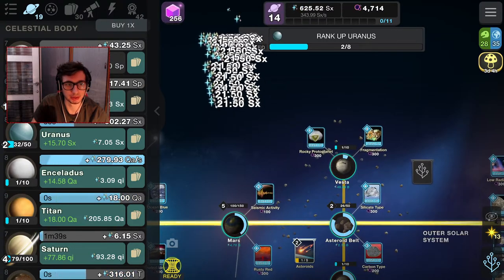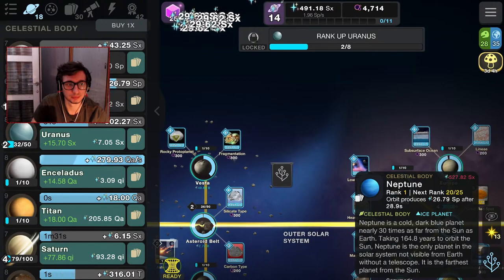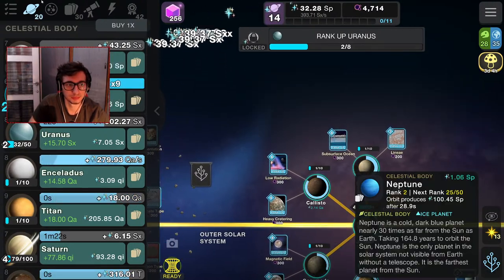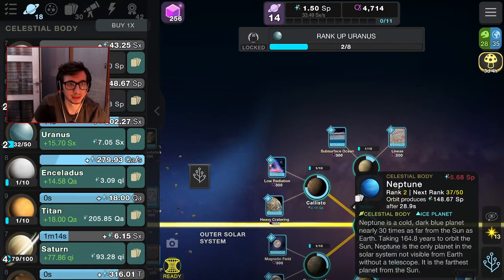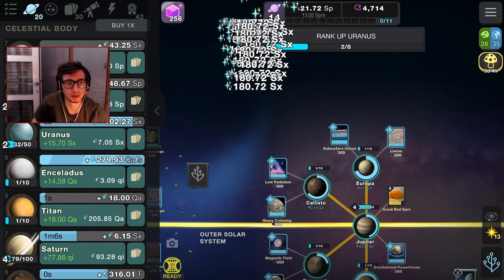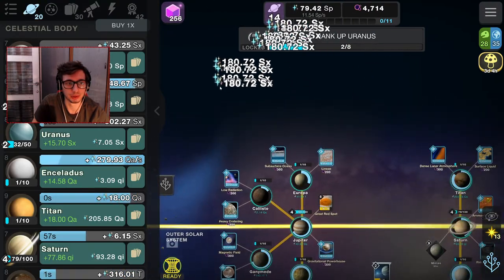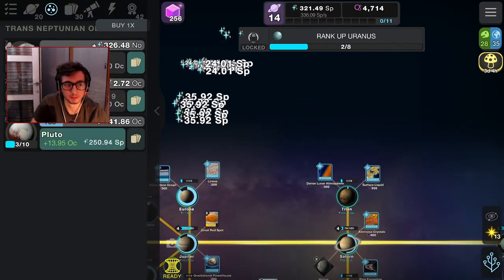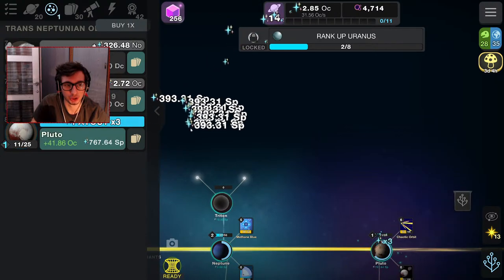We still need to upgrade here to get to the next planet. Neptune is really, really fast from what I remember. 32 XP is not enough — I can bring this up. Now we want to invest in Pluto. Pluto is going to give us OC — it's a giant jump in progression.